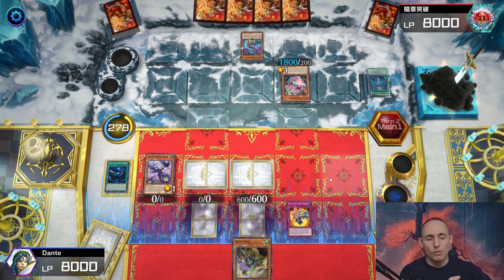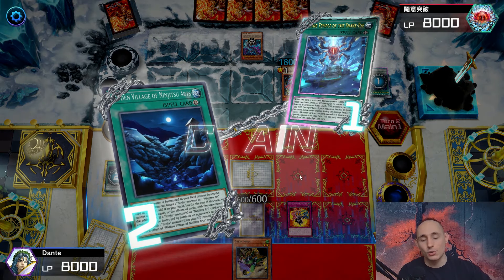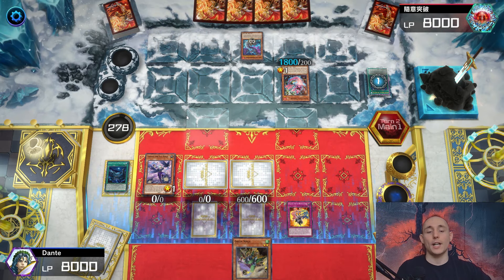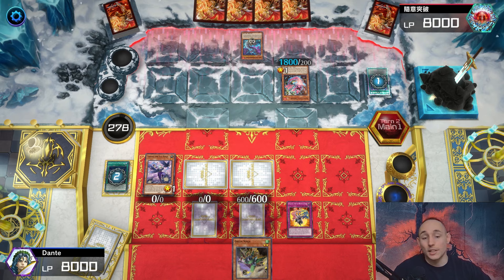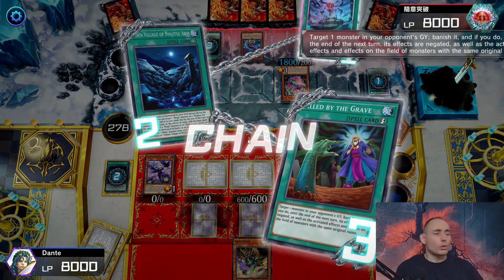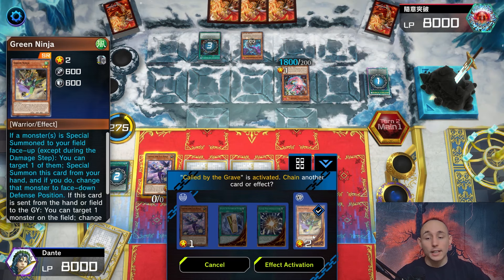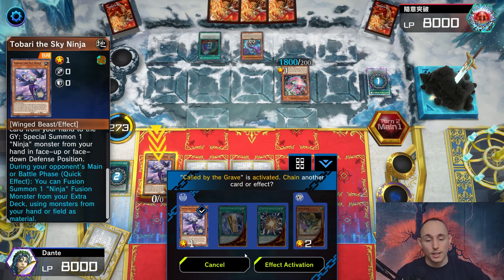Using the effect of Tobari immediately. He activates Divine Temple - that's fine. Chaining the effect of Hidden Village of Ninjutsu Arts to return Hanzo to hand. He chains Coldbite to negate that - well, that's okay, it could be worse. I'm not going to activate Green Ninja from hand since I need it.